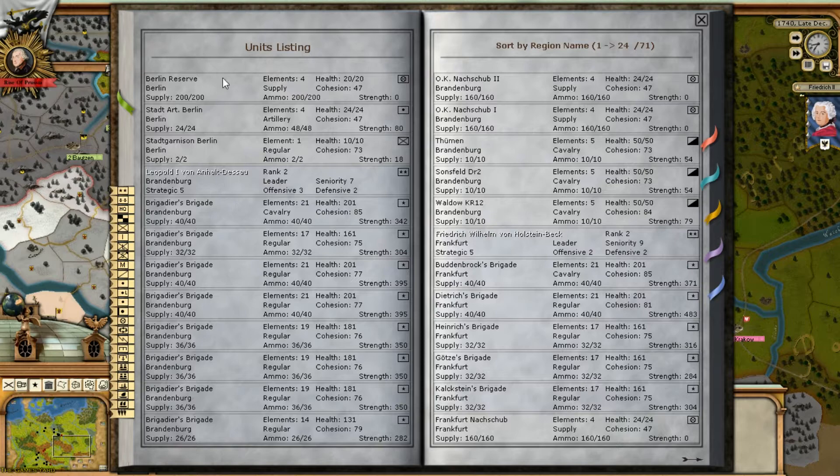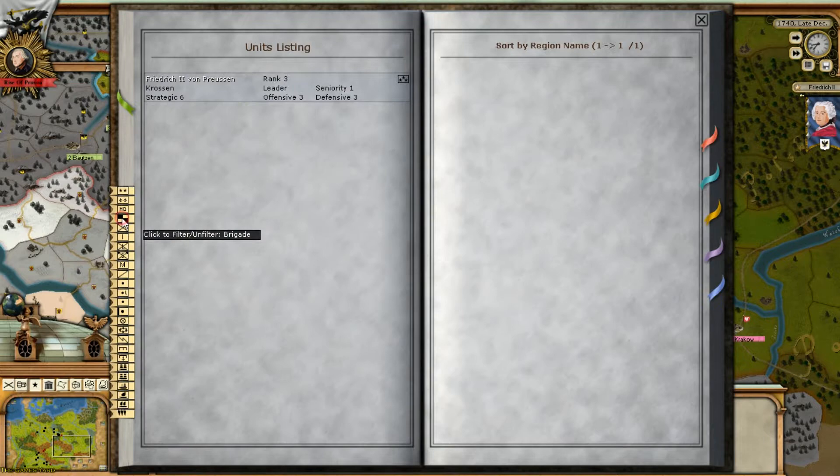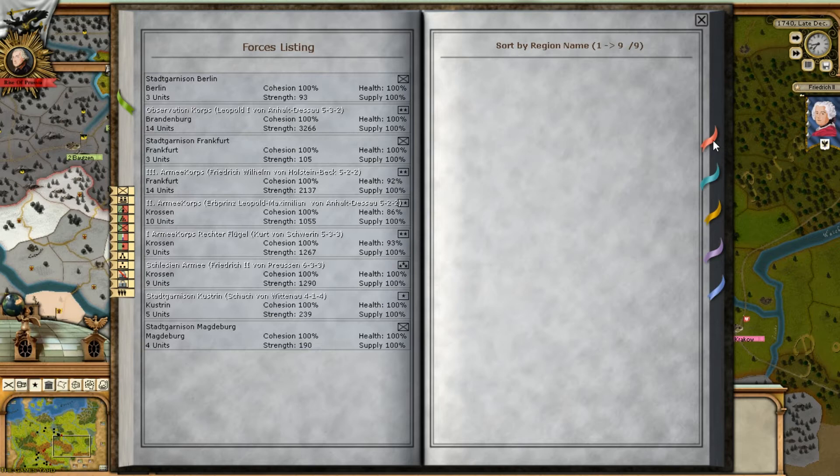Let's look at our forces. There are our generals and HQs. It's best to look on the map. F1 gives us the forces panel — that's the easiest way to look at it. The scenario is small enough that we can see everything on the map without needing to rely heavily on that panel.